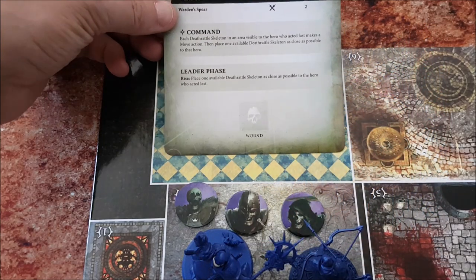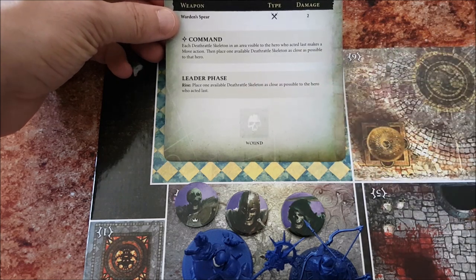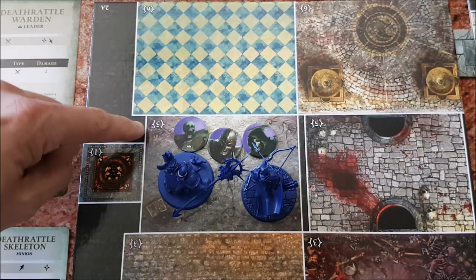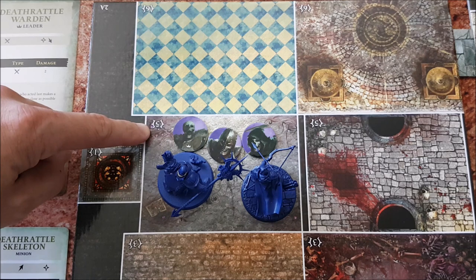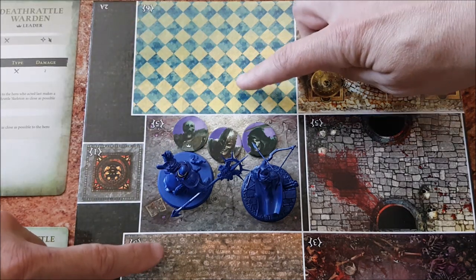The Leader Phase: if there are any leaders among the enemies, look at their Leader Phase ability. The Warden has the ability Rise, so at the end of the turn it resurrects one more skeleton as close as possible to a hero. This room can only hold 5 creatures, so the closest space is either above or below the space with the heroes.